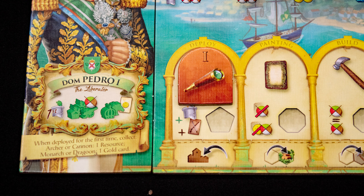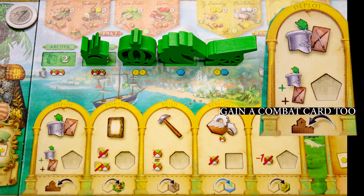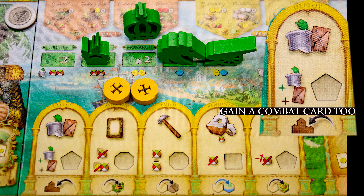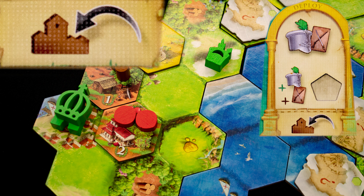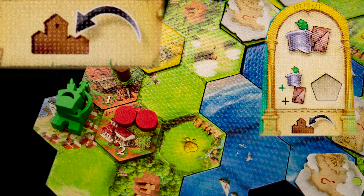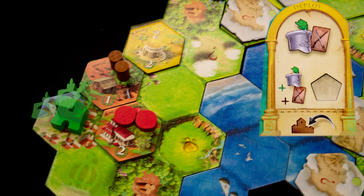Each turn you will place your action marker in one of the action windows to show you are taking that action. The first action is Deploy. We choose to deploy our monarch, paying two gold, to replace our monarch at our capital. After each action you may take a bonus movement — here that is to move one unit to our capital — and you may always take a single movement after each action.